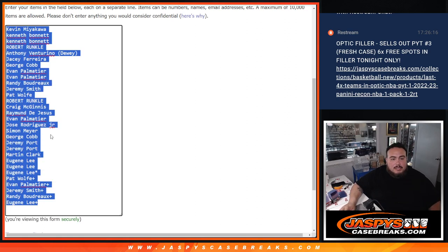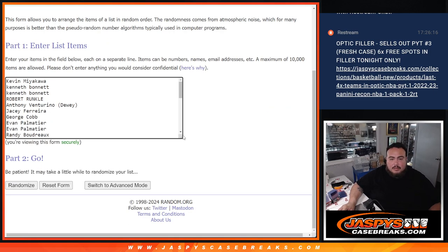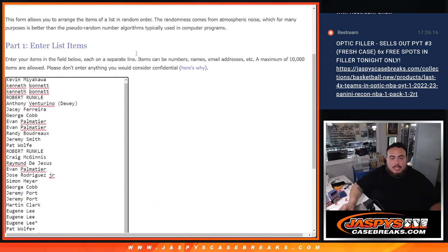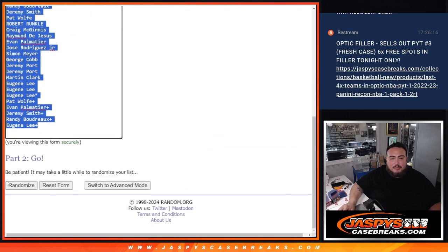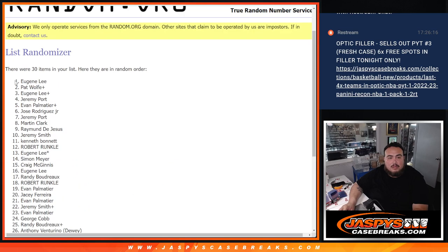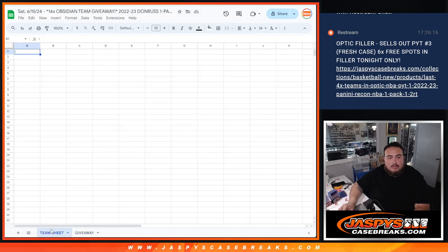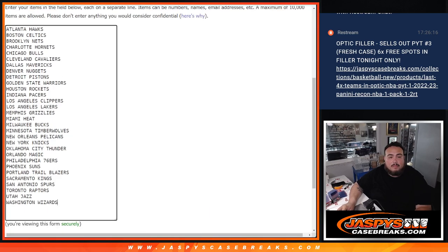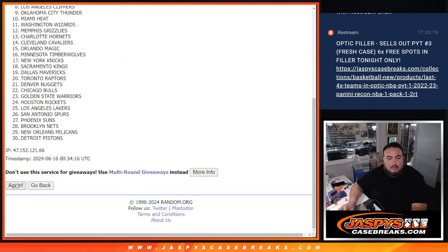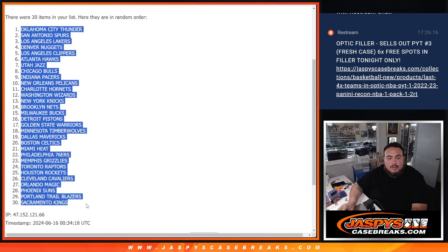Now we're going to keep this list for later when we do the giveaway. In the meantime, rolling 3 times on the list of names and teams for the break. Eugene down to Kevin, Thunder down to the Kings.